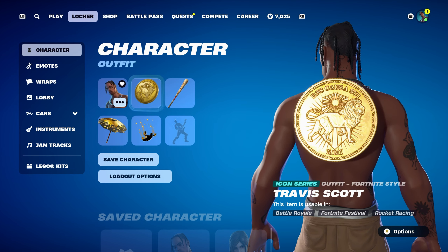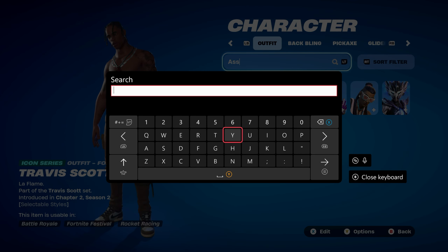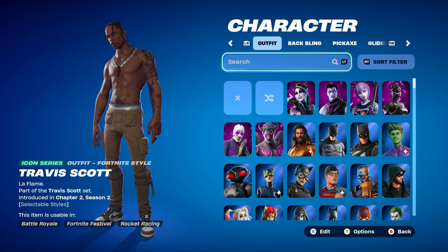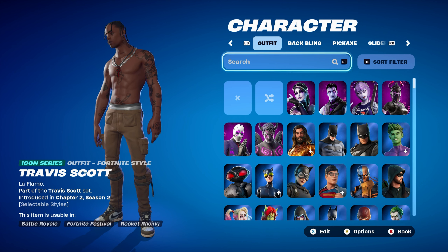I decided to make 10 different combos. The first skin is Travis Scott, which is a skin I pretty much use most of the time with the Gold Token. It's from Travis Scott's set, used in Chapter 2 Season 2. If you don't have this skin, you can also use Lewis Hamilton with his black clothing style — that's quite nice as an alternative.